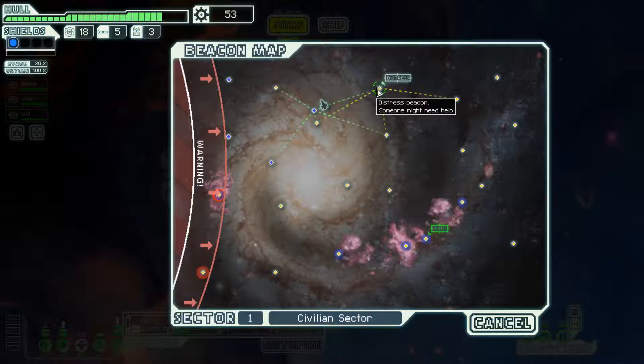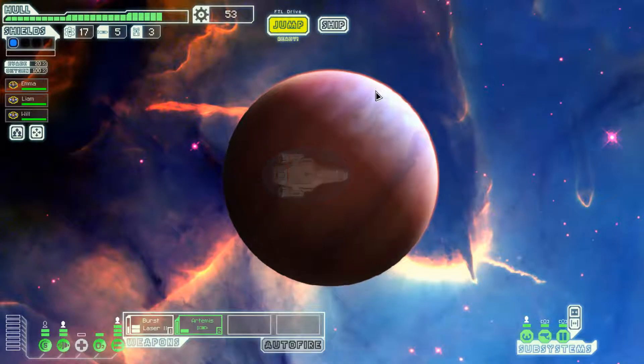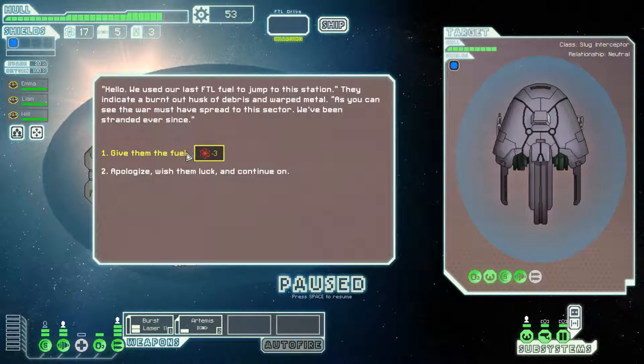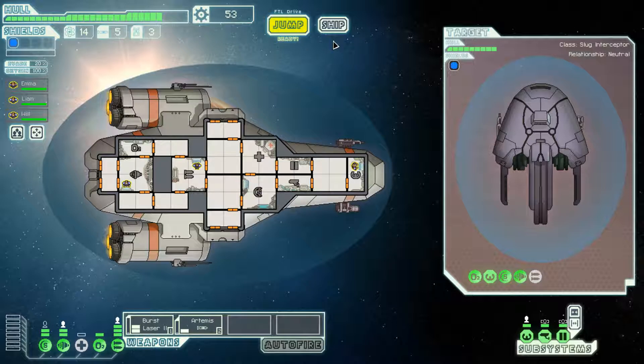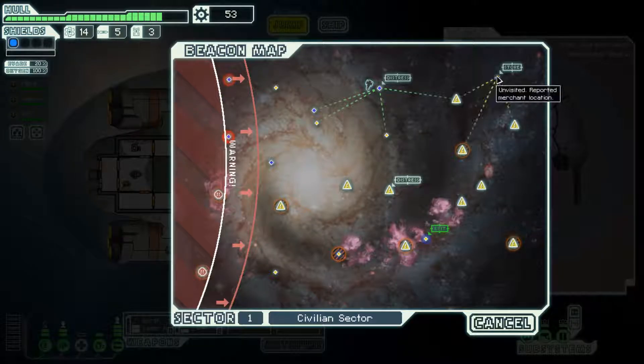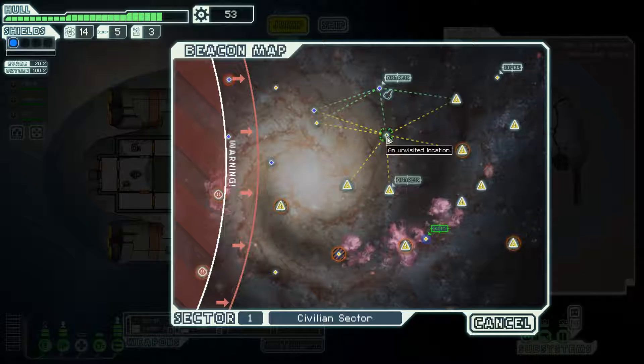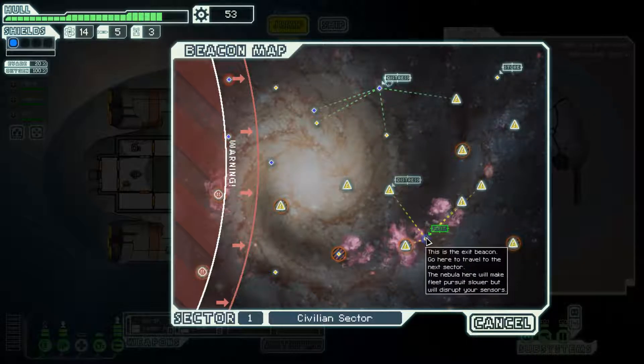Distress beacon — sure, let's go to the distress beacon and see what we can do to help. We'll give them fuel and they update our map. Exit's here. I think we can go here, there, there, there, there, there.